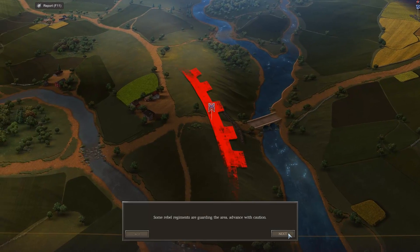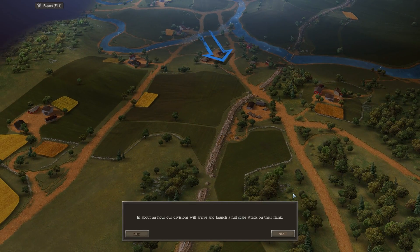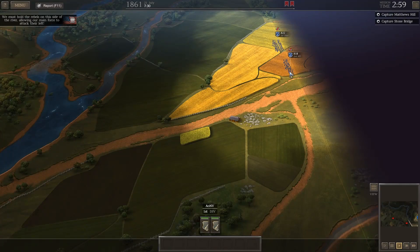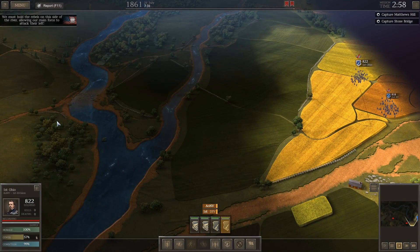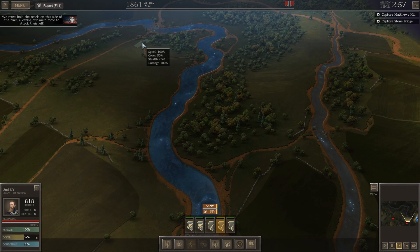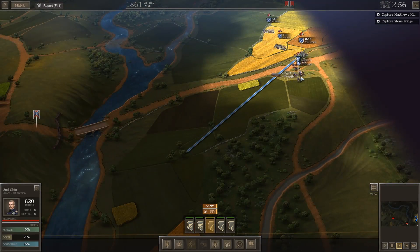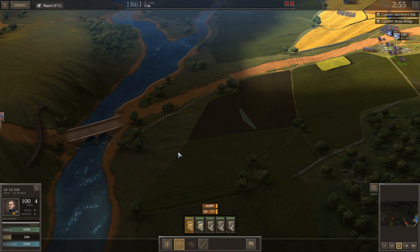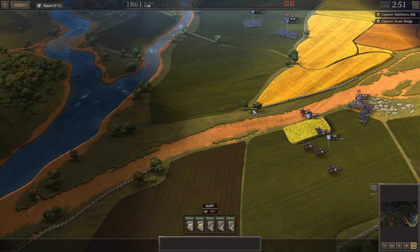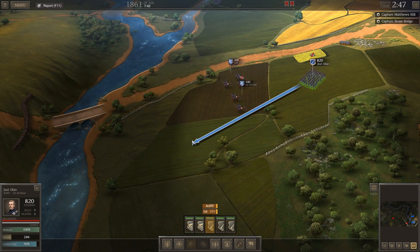General, we are ready to execute our diversionary action on the Stone Bridge. Some Rebel regiments are in the area — advance with caution. In about an hour our divisions will arrive and launch a full-scale attack on their flank. Until then, keep the Rebels busy. Let's position over here and put some units in there — really it's the cannons we care about. We are going to get hit by their cannons first.